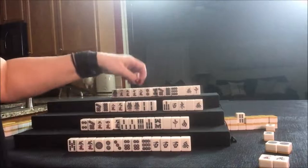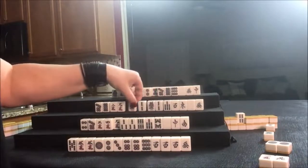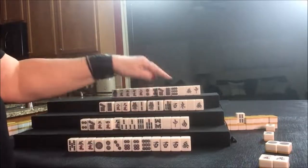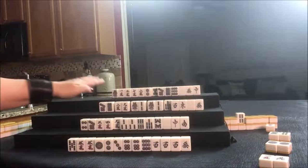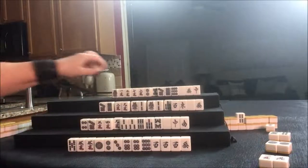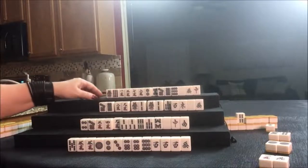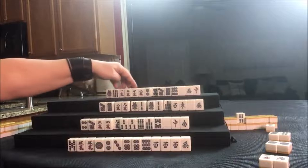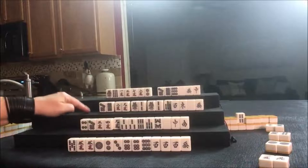Let's focus on Chanta: one-two-three, one-two-three, eight-nine, seven-eight-nine — we might need to discard that. Let's get rid of the four bam and draw. Nine bam — for outside hand that's what we're thinking, so the nine bam we might be able to use. Let's discard the five dot — we have Chanta.